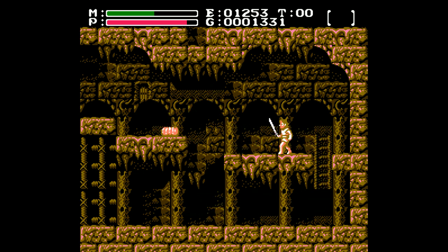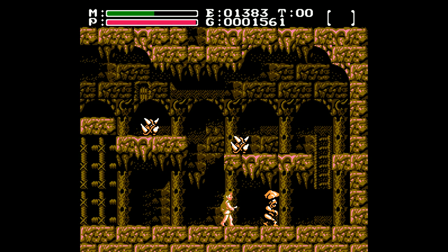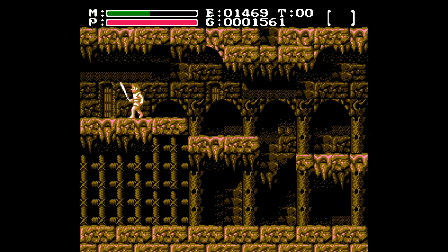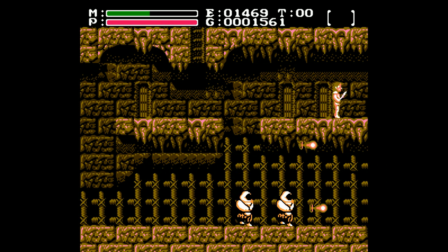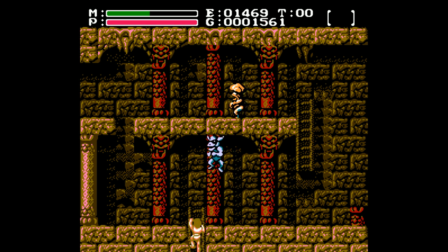You can see the longsword is so much more useful already, just in clearing out these basic enemies. Oh, I fell — that sucks. Wasted some time there. Oh well, it happens. I'm just going to save my magic and clear it out that way. One of the things you may notice is that as you walk further, you kind of gain momentum — Mario style — and that helps with this style of jump. Much easier if you have momentum from running first.